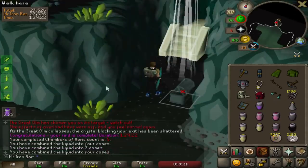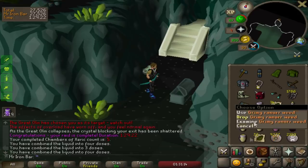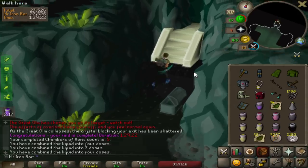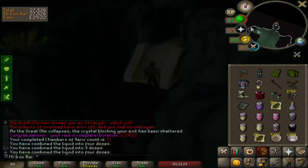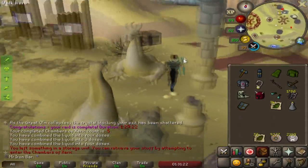That was a great raid man, felt good. Let's go - I need those, they're so good for herb training. 34 prayer pots, 72 quorums - that is so good, holy shit!